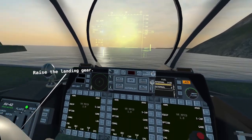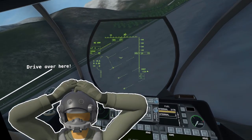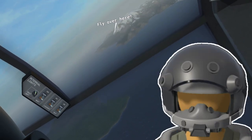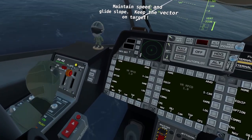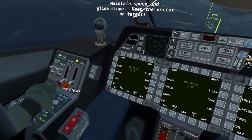Fortunately, we get up in the air on the second try, despite briefly introducing a wing to the ground. And wow, is it beautiful up here. Now it's time to land — seems easy, right? Just gotta put the landing gear down, set the flaps... Keep your vector on the target.